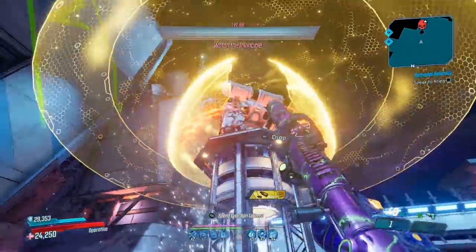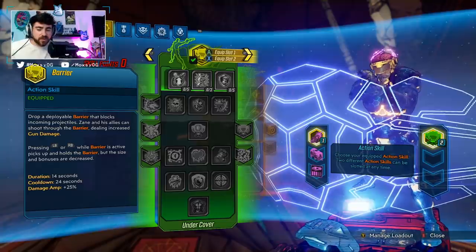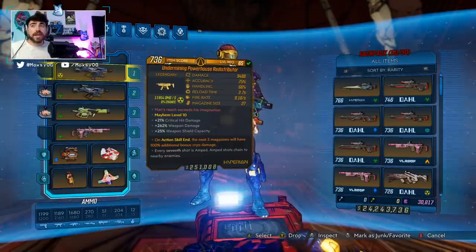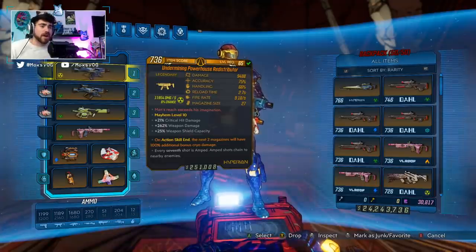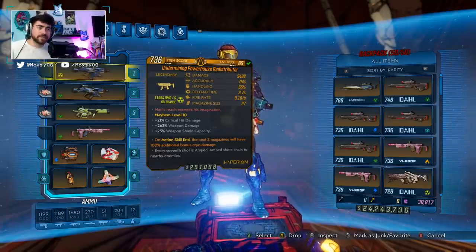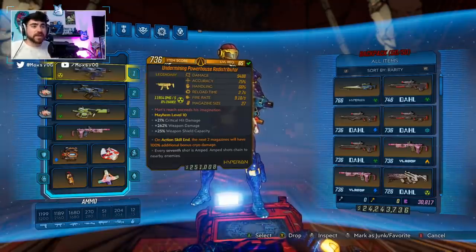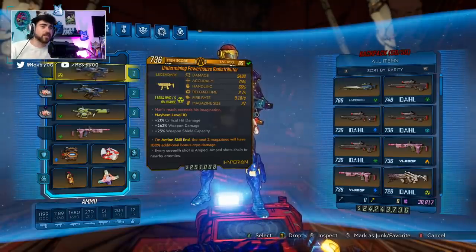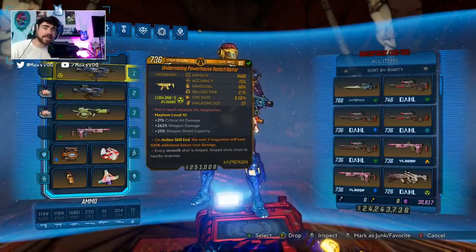For the redistributor, because we're not using Sentinel Cryo anymore — if you use Sentinel Cryo you can't spam ASCs, and ASC spam is way better — we're going to swap to Next Two Mags on our redistributors. All your redistributors should be Next Two Mags. The god roll is a cryo redistributor with Next Two Mags and radiation. Cryo will drop with a higher base damage than radiation, so cryo + Next Two Mags + radiation is what you're looking for. That cryo and rad combo is very, very strong.